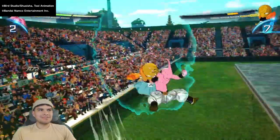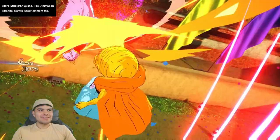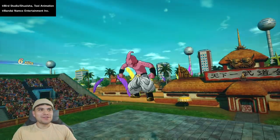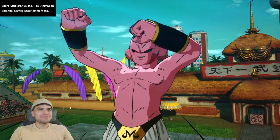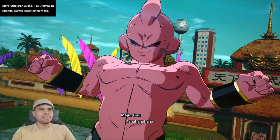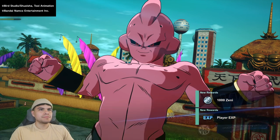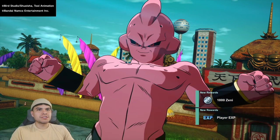I'm just trying to knock him out of bounds. Finally — I ended up killing him, but I was just trying to knock him out. There we go, we got another thousand Zenny. Player XP. Next.